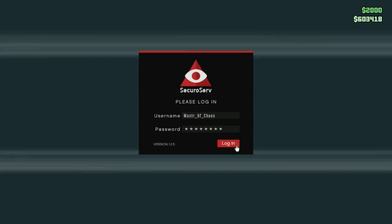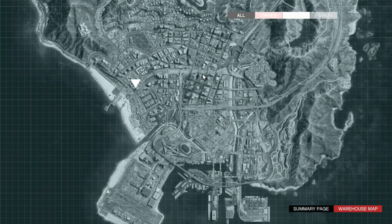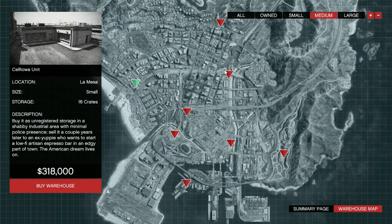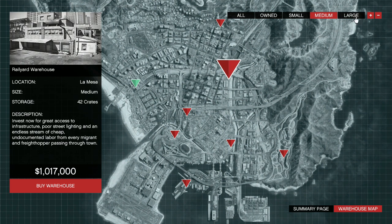Hit login, go to the warehouse map, and then you can buy it in small. Each one of these red markers is your warehouse. The small warehouse will hold 16 crates, the medium will hold a lot more — you can see 42.